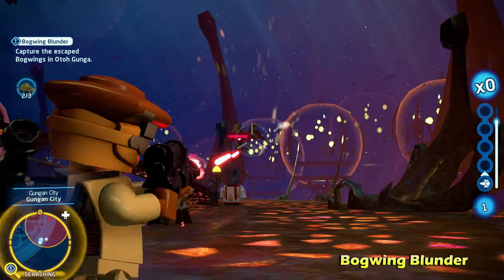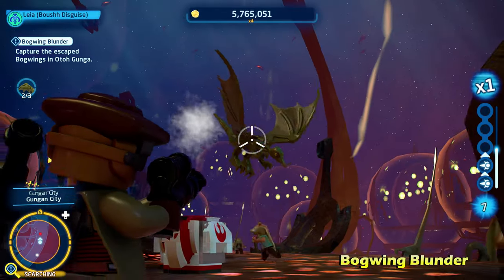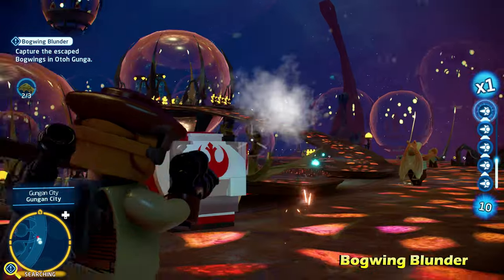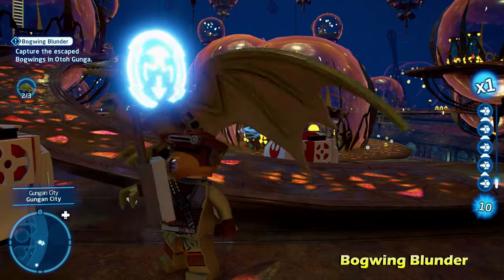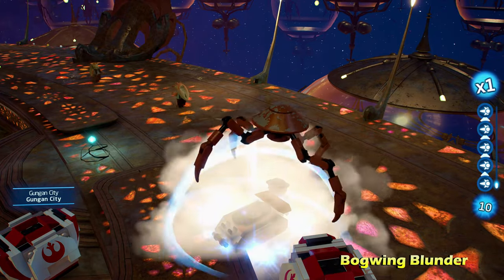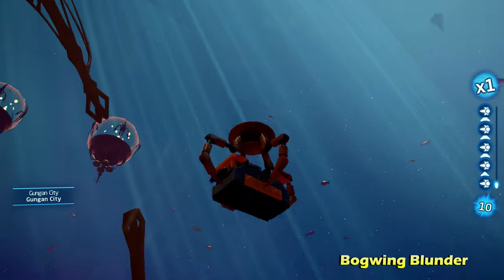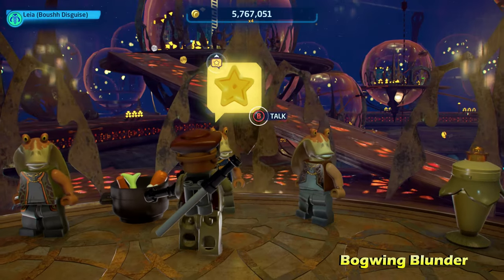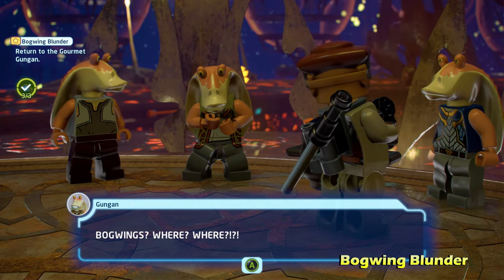The third Bog Wing is going to be over here on the top level. Shoot him down just like you did the other ones. Once all of his health is depleted, you'll then be able to go up and press the B button if you're on Xbox, or the Circle button if you're on PlayStation, and you'll call in the droid to take him away. Once you take down all three Bog Wings, you can then return to the original Gungan and talk to him, and that will finish the side mission.